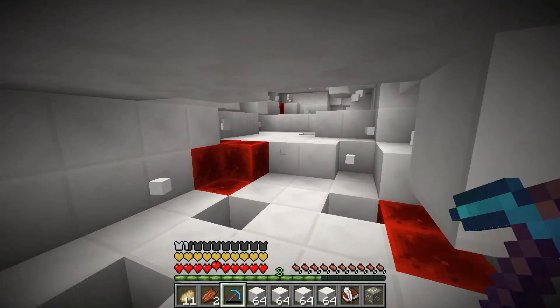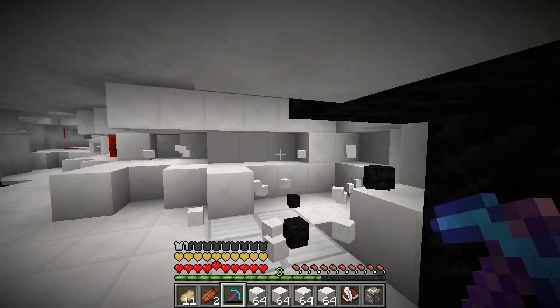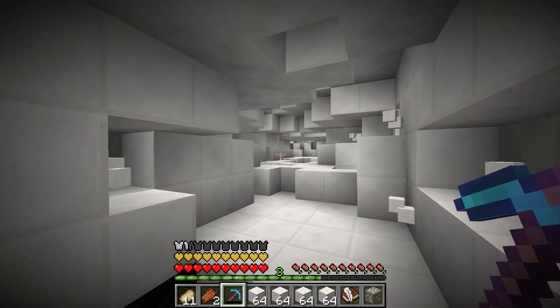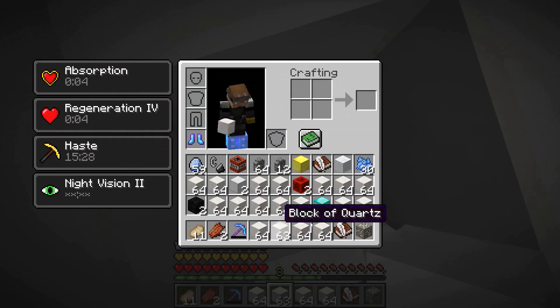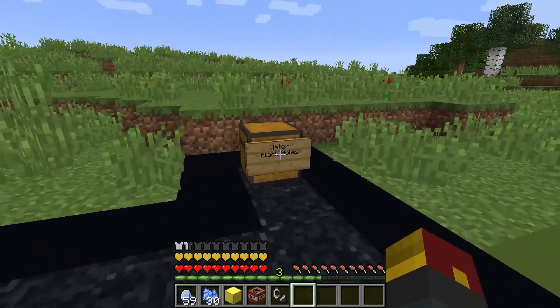But you should see how much work we had to put in just to try and find them — cutting through countless redstone, coal, iron, everything in between. But we got what we wanted, baby. And a whole bunch of extra quartz too. So we've done protective, fire, magical, and now the final type of black hole.